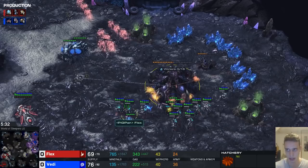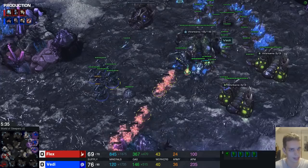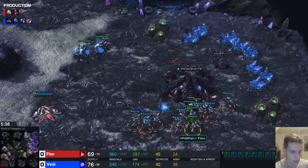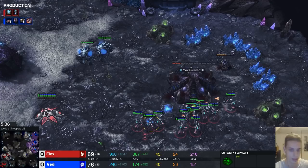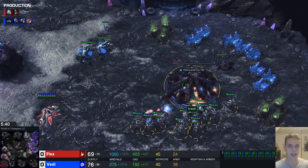Three pylons going down at the same time usually indicates a big supply block. We see he's floating about 800 minerals. A common misconception in StarCraft is that you can save money for the next game — this is not true. I see a lot of lower-level players saving up minerals, perhaps believing they get interest on it or can take it to the next game. After the game ends the minerals just disappear, there's no interest on your money. He should really try to spend it as soon as possible.